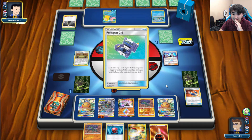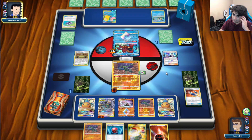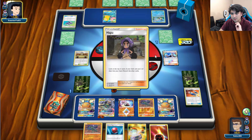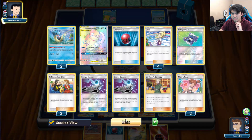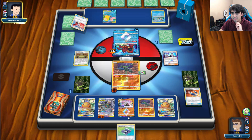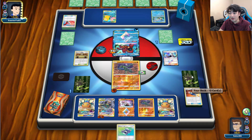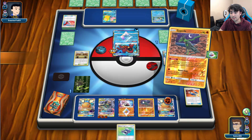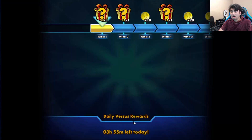I'm actually shaking a little bit — this is really intense. It literally all boils down to this. He got the Judge, looked at the top 6, then played Reset Stamp. But we get into a Pokegear, which means we can get any draw Supporter. We get a fighting energy this turn — we win. So we retreat and use 100 Blows Impact for game. Whew, that was intense!